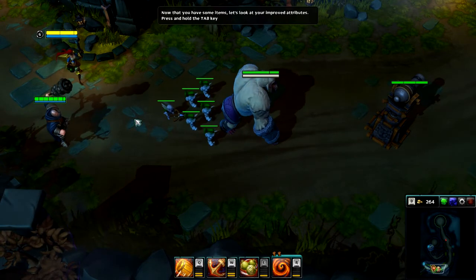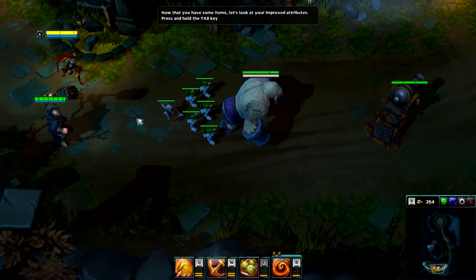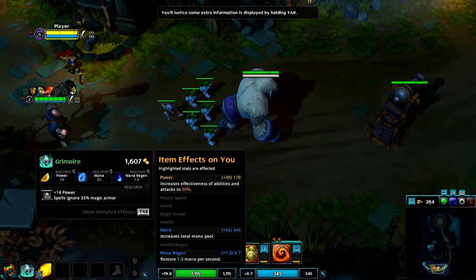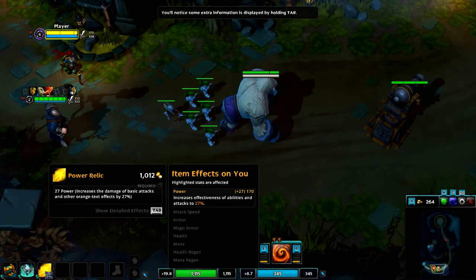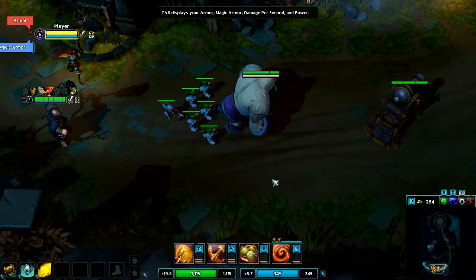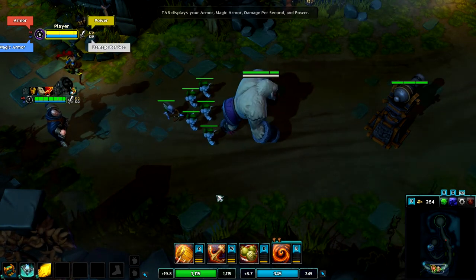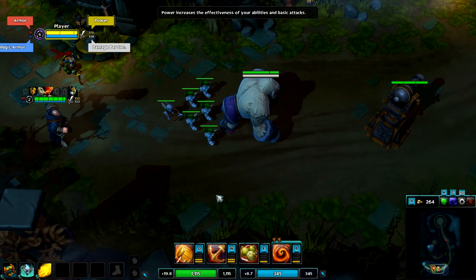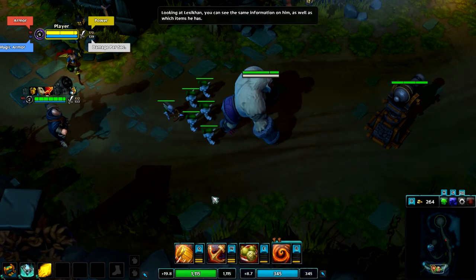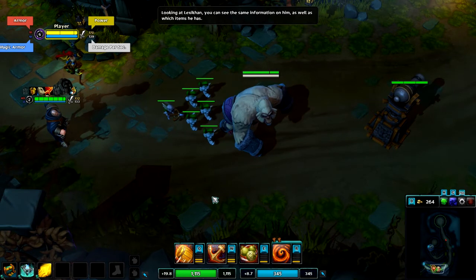Now that you have some items, let's look at your improved attributes. Press and hold the Tab key. You'll notice some extra information is displayed by holding Tab. Tab displays your armor, magic armor, damage per second, and power. Power increases the effectiveness of your abilities and basic attacks. Looking at Lexicon, you can see the same information on him, as well as which items he has.